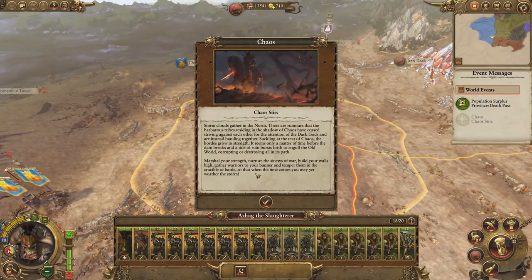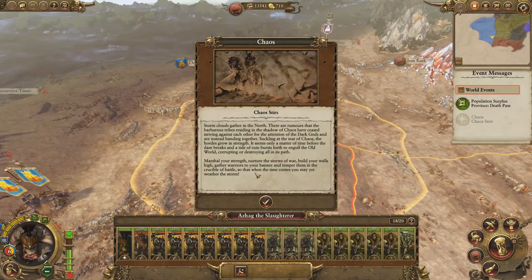Storm clouds gather in the north. There are rumors that the barbarous tribes residing in the shadow of chaos have ceased striving against each other and are instead banding together, suckling at the teat of chaos — the hordes grow in strength. It seems only a matter of time before the tide of ruin bursts forth to engulf the old world. Marshal your strength, nurture the sinews of war, build your walls high, gather warriors to your banner, and temper them in the crucible of battle so that when the time comes you may yet weather the storm.